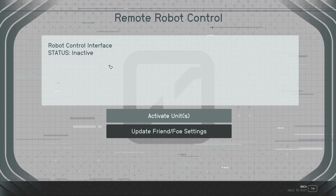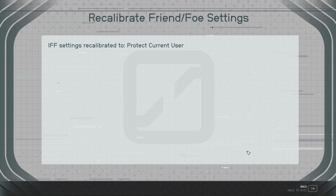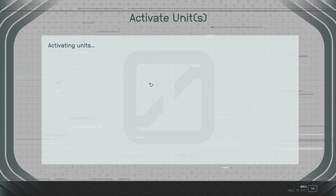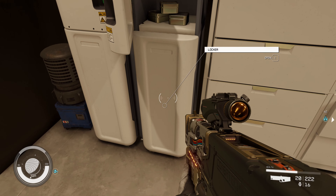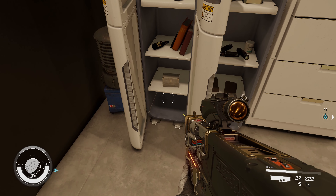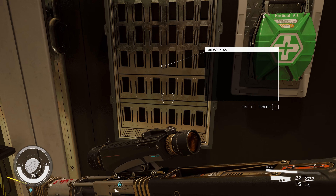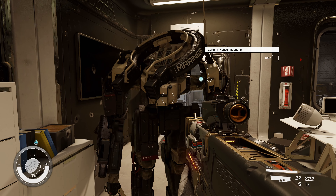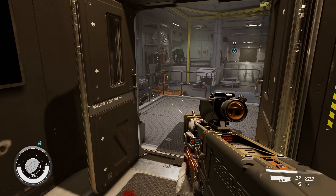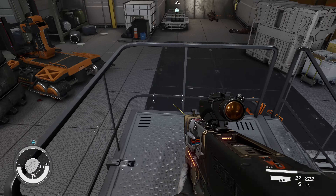Outstanding — a Robot Control Interface! I could have controlled them, I could have had friends! Oh I feel so bad. Update friend-foe settings, recalibrate friend-foe settings. 'Protect the current user' — very good. Activate all units. All units are active — I have friends now! I didn't have to destroy them. Well, it is what it is. I still got the experience for hacking, and look at all those digipicks — I feel great about digipicking now.